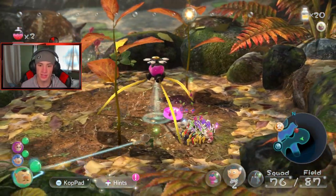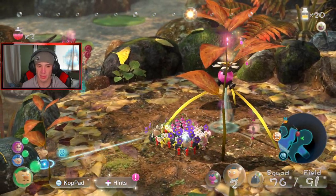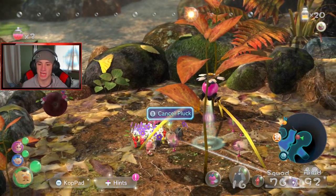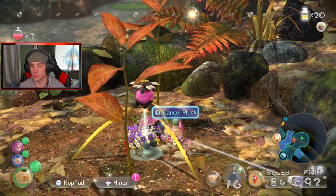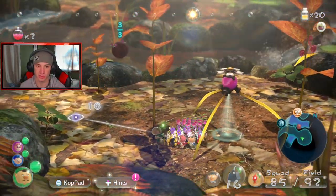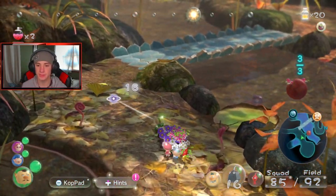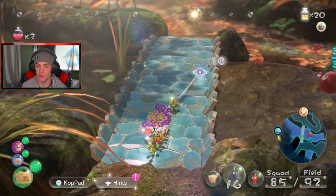Bring it home, bring it home! Over here it says two winged Pikmin can lift objects into the air — we kind of figured that one out already. Give us all the winged Pikmin! They've got fruits too — take those back to base. I'm going to go back to base and put all our Pikmin away except for the winged ones. I just want to fuel up on winged Pikmin right now.